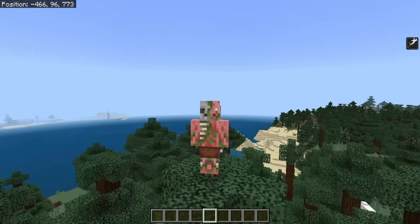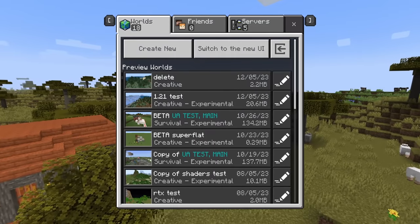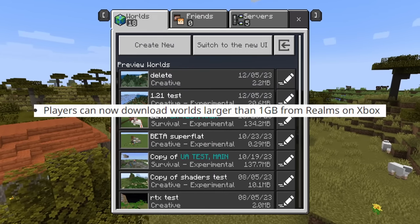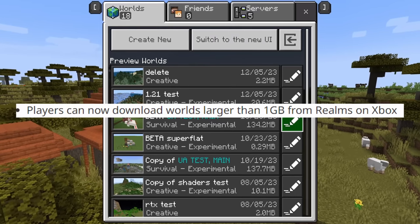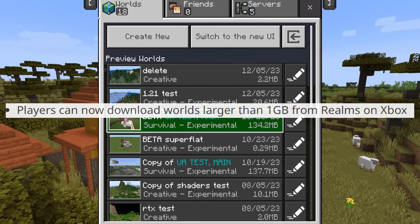This is impressive and very good news for all of you who play on Realms — you'll actually be able to see more than a stone's throw away. And good news for all you Xbox players: you can now download worlds from a Realm that are larger than 1 gigabyte. Previously, if the world was over a gigabyte, you just could not download it to your Xbox.